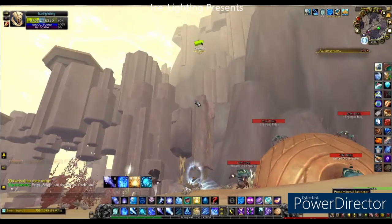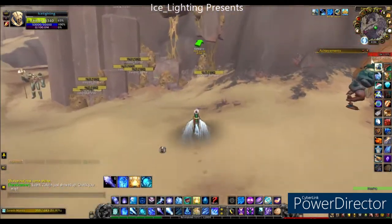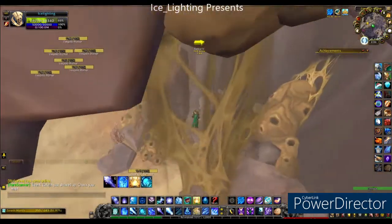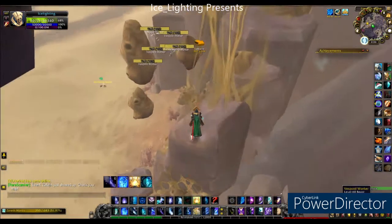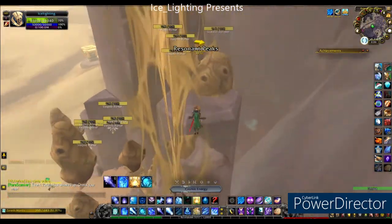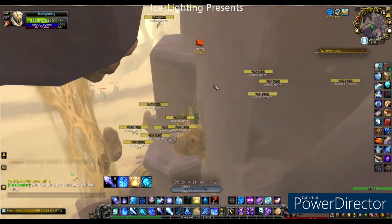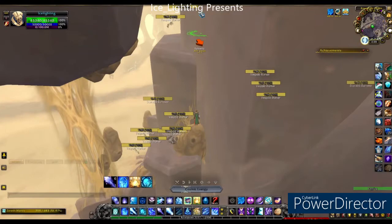This is one of those that's gonna take patience and you are gonna need a jumping ability of some kind. I am using the jumping ability that comes with one of the items you can get. You can also use Door of Shadows, Heroic Leap, jump as a Demon Hunter, or use Warlock Gates. There are quite a few different ways to do it but this is what I am using.